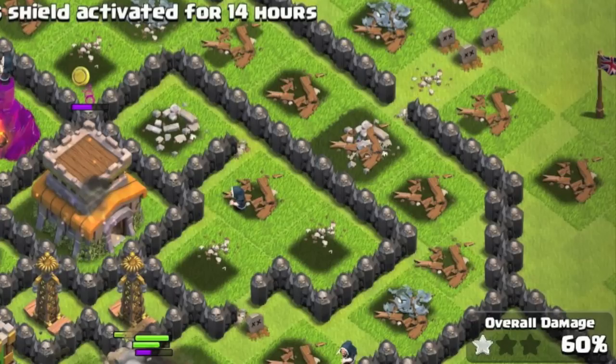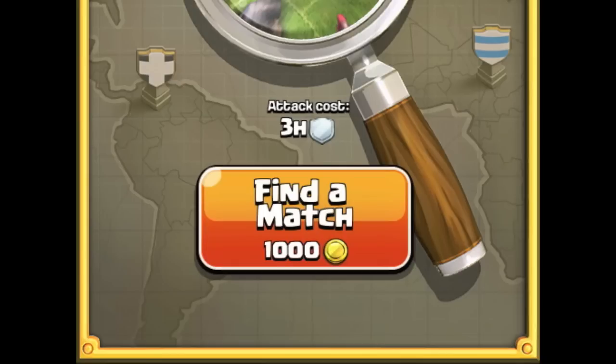So I'm assuming that at town hall 10, with 240 troop capacity, the attacker would have to use at least 120 troops for me to get a shield. The other big change is attacking with your shield. Traditionally you would lose your shield if you made an attack outright, but following the new update you will not break your shield by attacking — you will merely reduce the amount of time you have on your shield.